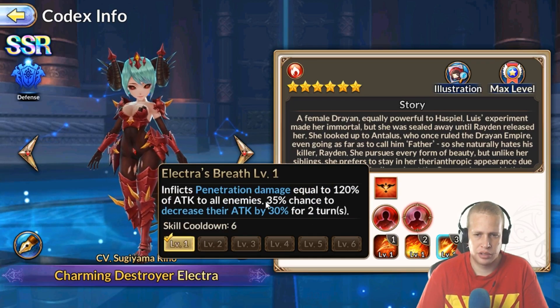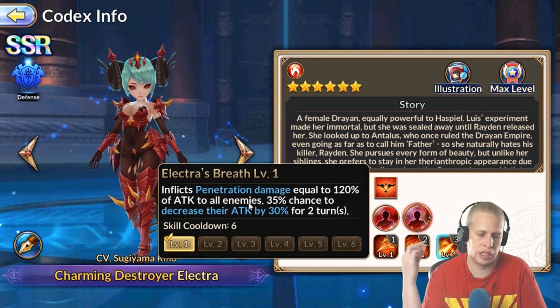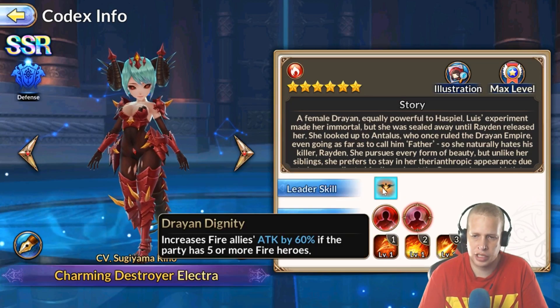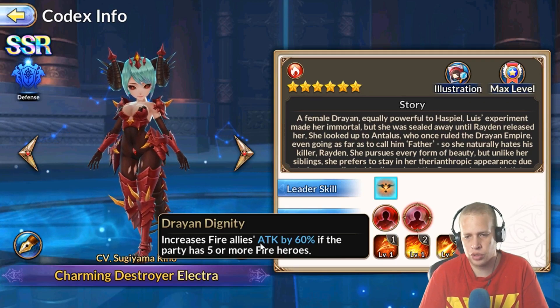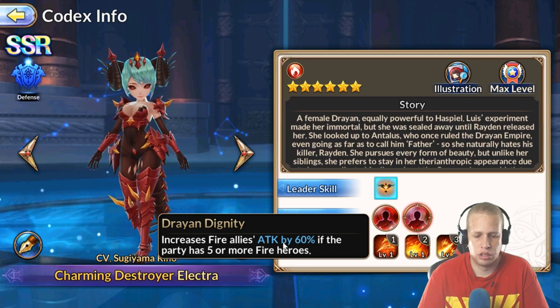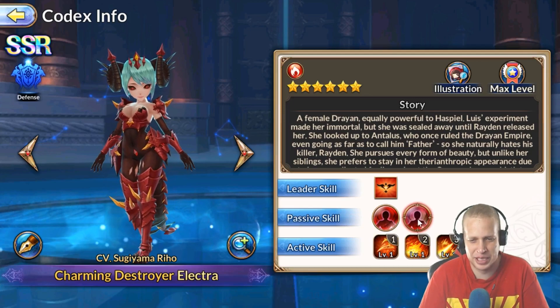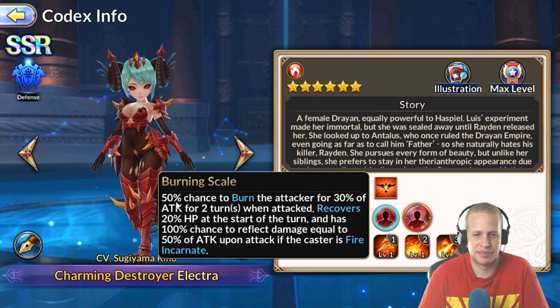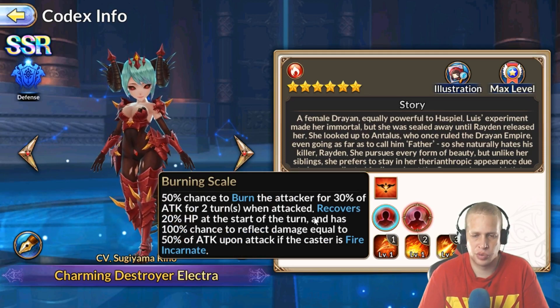Skill three deals penetration damage up to 192%, with a 35 to 60% chance to decrease attack by 30% — hitting all enemies, which is really useful in the Kali dungeon for flushing clones out of stealth. Her leadership is also notable: if all allies are fire, it increases attack by 60%, which is very strong if you're running a fire team with Morgan, Rue, and similar characters. Her passive gives a 50% chance to burn the attacker for 30% of attack for two turns when attacked, recovers 20% HP at the start of the turn, and has a 100% chance to reflect damage equal to 50% of attack upon being hit — if the caster is Fire Incarnate.